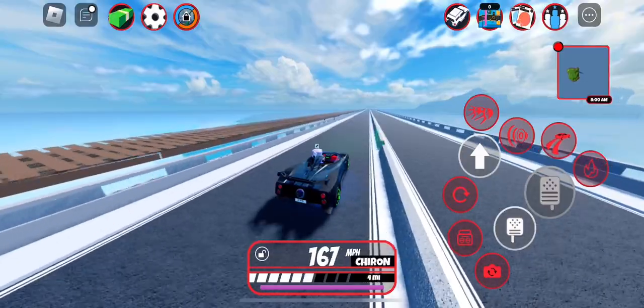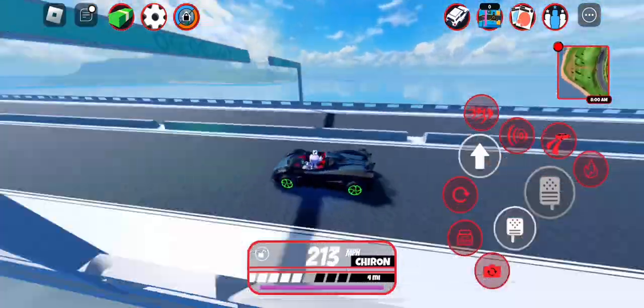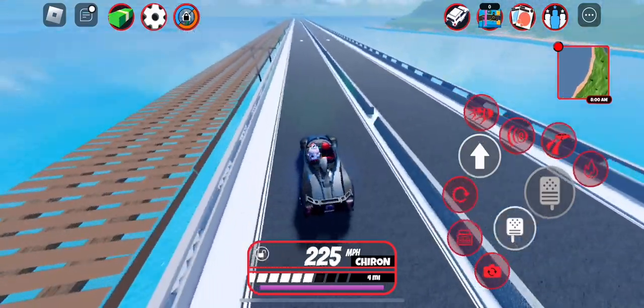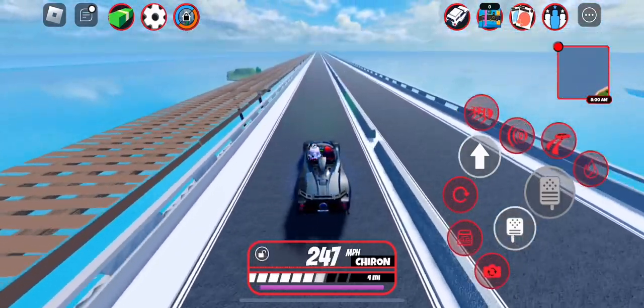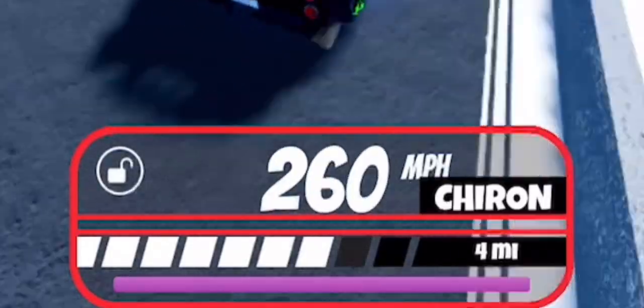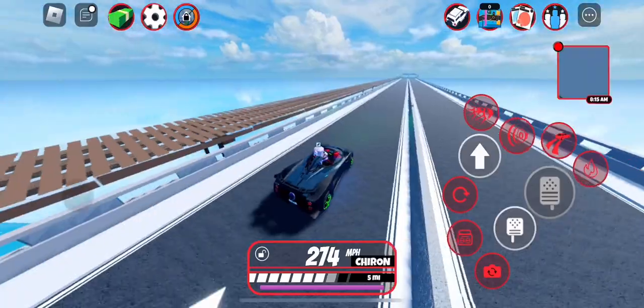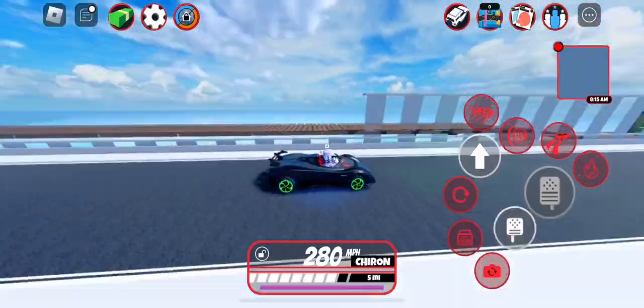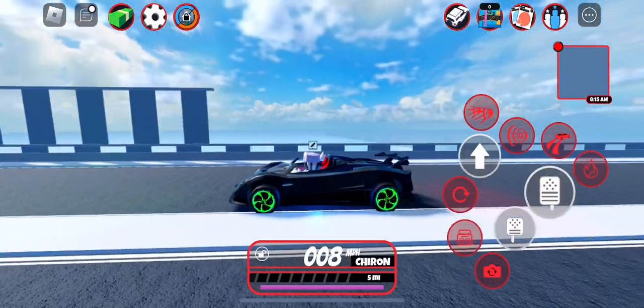We hit 250, 260, 270, 280, 290. After it passed 200, the speedometer started slowing down, but it climbed to 260, then 270, then 280 — and we ran out of track and stopped at 280. Pretty amazing stats for this car, almost hitting 300 miles per hour.